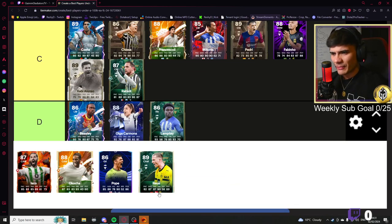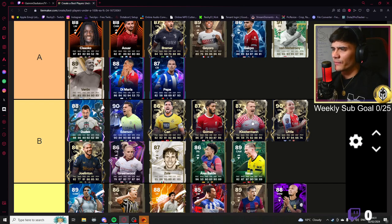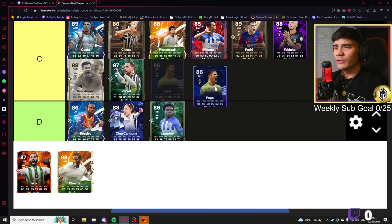Marco Reus card — I've never seen it before but for a CAM he's got everything I want: insane dribbling, insane passing, good shooting, decent pace. I think he belongs at least here — actually I think he belongs in here as well.